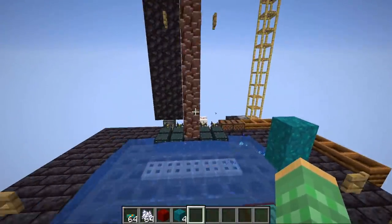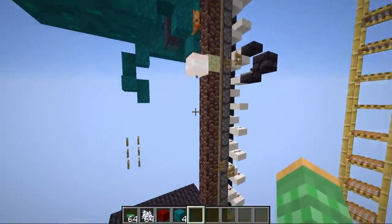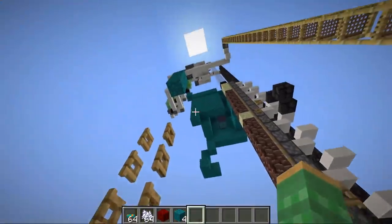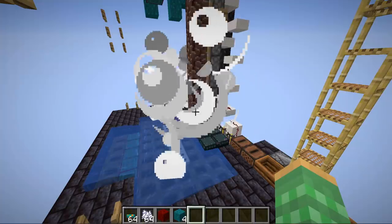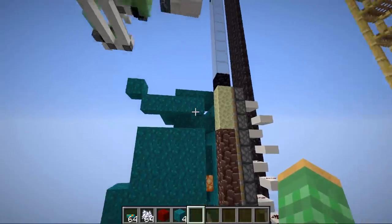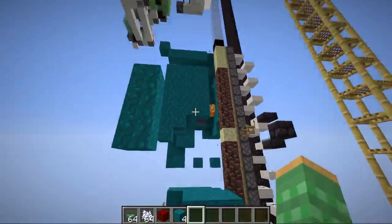We move up levels progressively: two TNT at the lower level every tree, two at the middle level every second tree, and the top level only every eighth tree, since tall trees are extremely rare. This method does a very good job at removing the blocks efficiently.